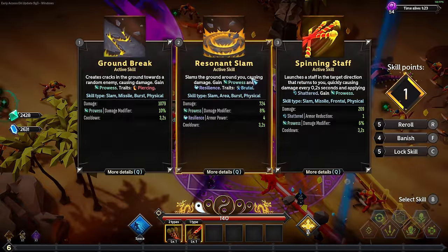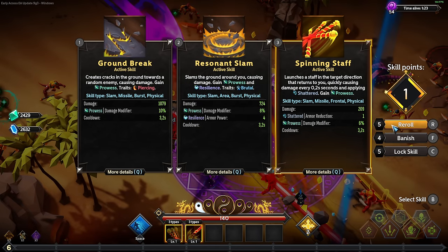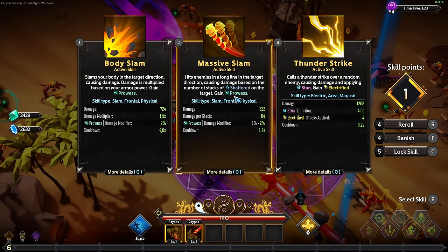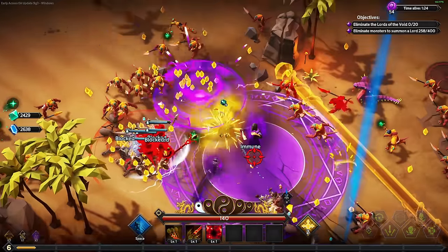Now there's the day one, so now we have the clones. Groundbreak... Spinning Staff... oh these are sadly not the ones that I want to have. That's the wrong one. Oh, bloodlust - nice, perfect!